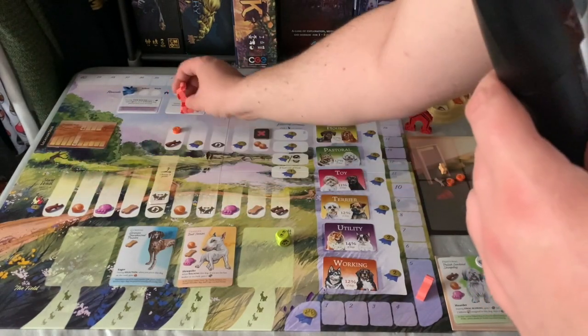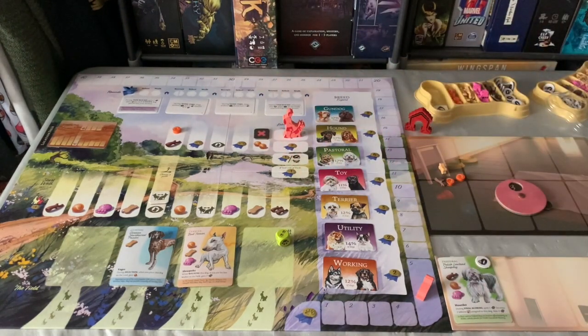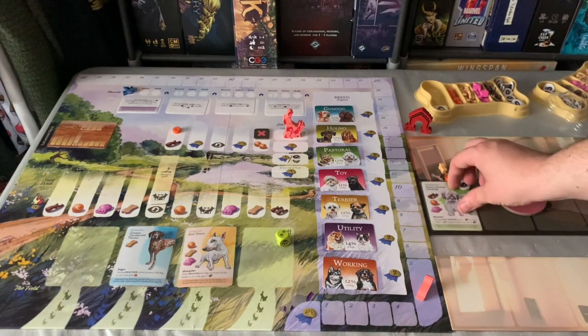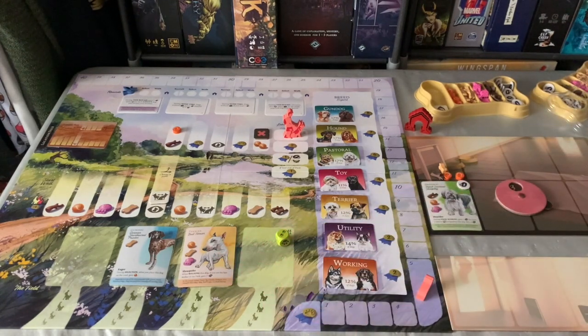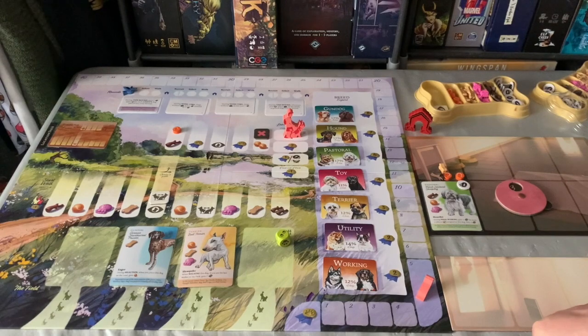Moving along the path you can swap dogs, get extra resources, extra victory points, draw cards, and get points for reaching the end. Once that's over it's Home Time — you take all the dogs you've walked back to your kennel. Any dogs that weren't walked this round lose one point. After four rounds of four phases, you go into final scoring: count up reputation from dogs' final scoring abilities, breed expert awards, completed objective cards, and one reputation for every five remaining resources.